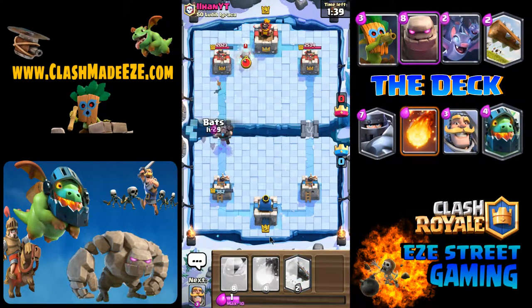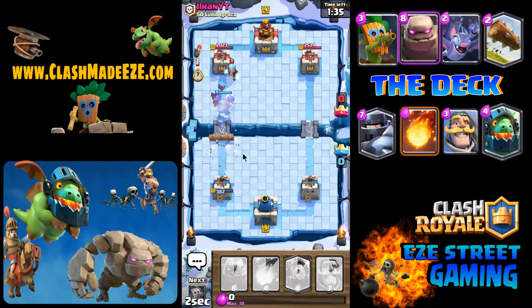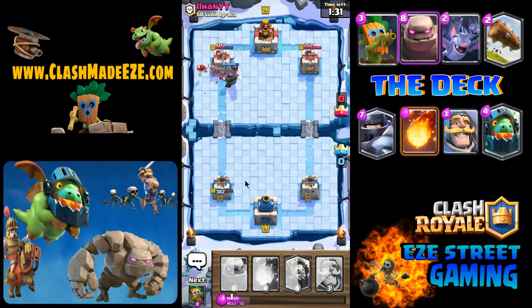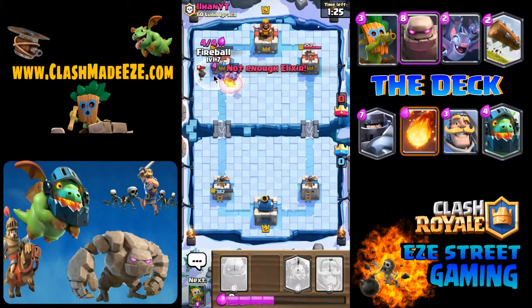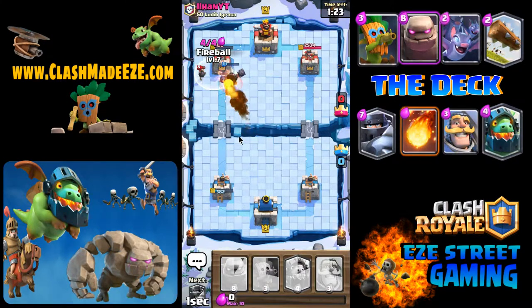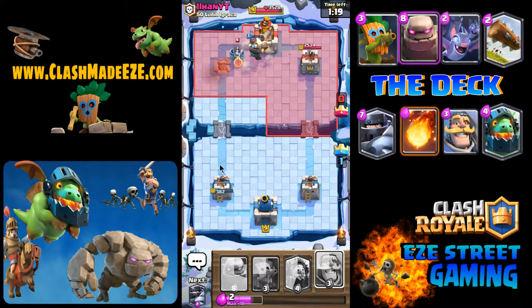The mega knight takes out the hog and the wizard. The hog-wizard is a tough combination — the wizard is such a classic, powerful troop. He's got the bomber — that's another really powerful card. I don't usually use the bomber, but I hate it when other people use it against me, especially if they're good players who know how to use it.